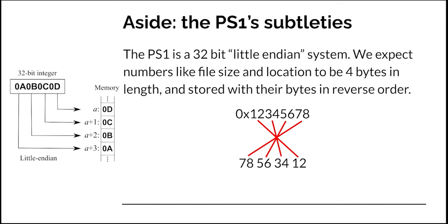When we look at numbers on the PlayStation 1, they're going to be kind of reversed. The PlayStation 1 is a 32-bit little endian system, so we expect numbers like file size and location to be four bytes in length — which is 32-bit — and they're going to be stored with their bytes in reverse order, so they're going to look a little bit funky.